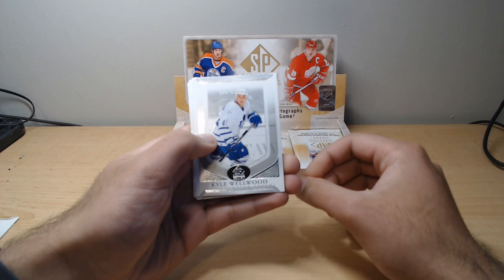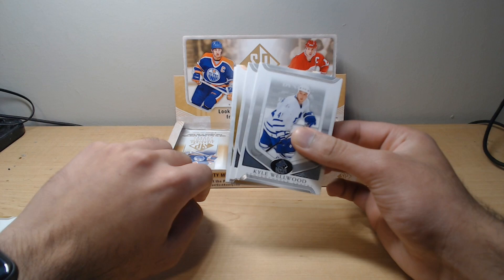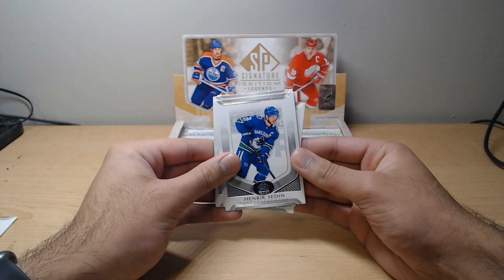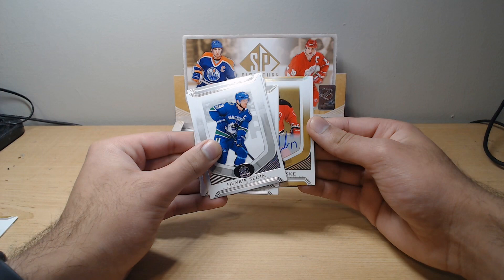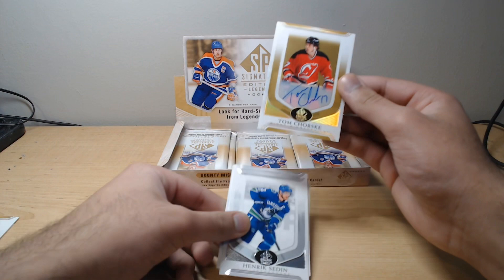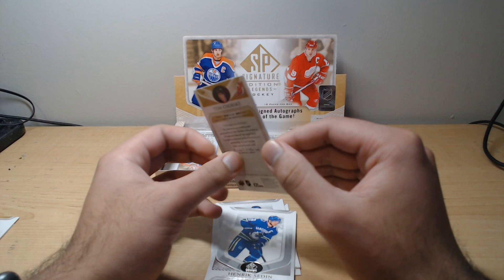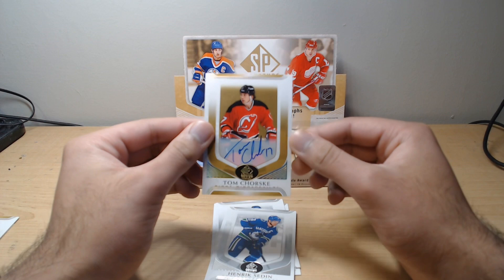We've got Kyle Wellwood and another gold — so that's probably going to be a real auto. Ray Bourque, Michelle Goulet, Henrik Sedin. And who is our next auto? It is Tom Chorsk — I'm going to be honest, never heard of him. But it is a gold auto, real auto this time. So that is our second and probably final auto of the box, but we've still got some cool inserts to explore.